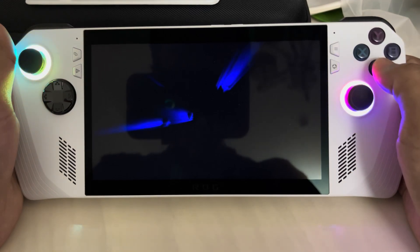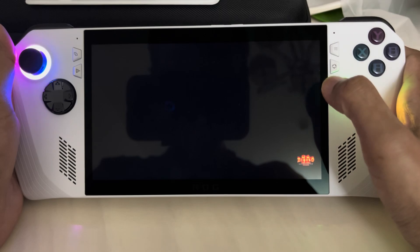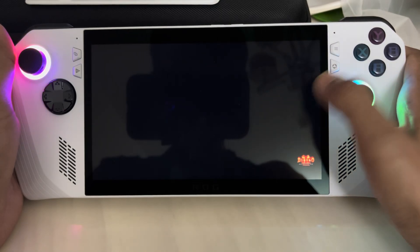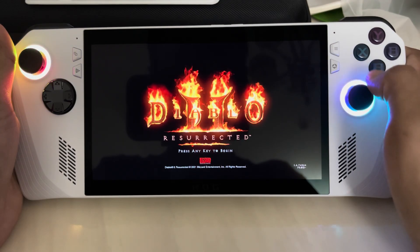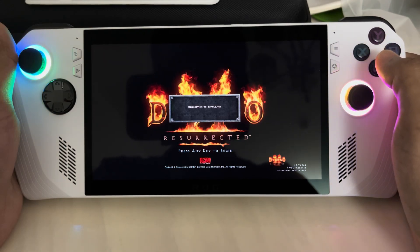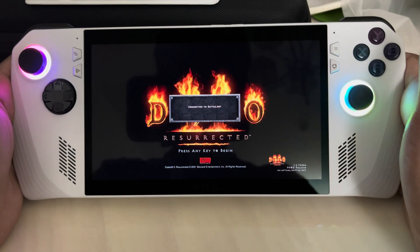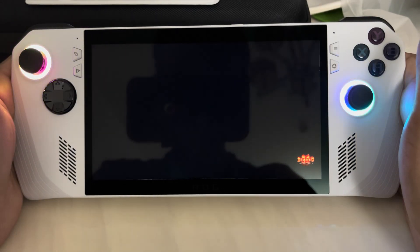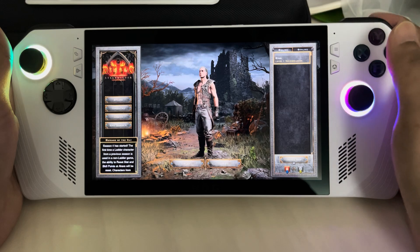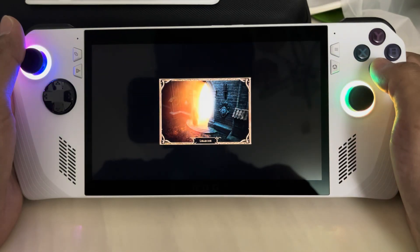Even though I have used the buttons on the console itself to launch the game, you can see that it is not going to the next screen when I press any button, so I have to use my finger. You can see that again. And even on launching the game, you can see that the circular cursor does not appear while in-game menus or even on the inventory screen.